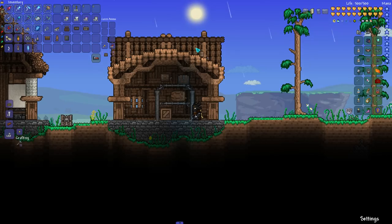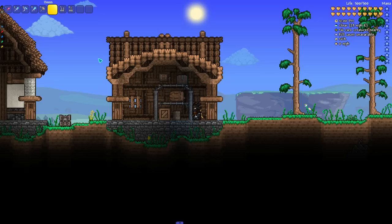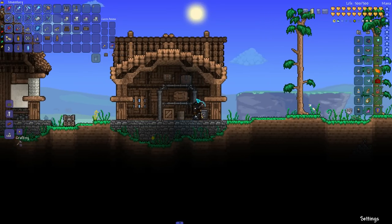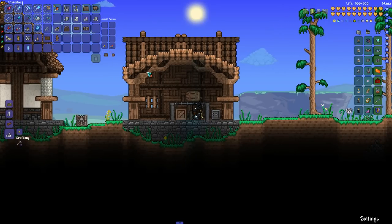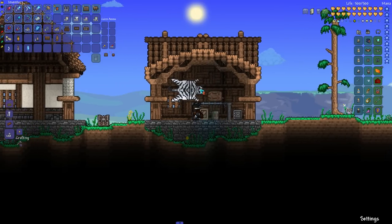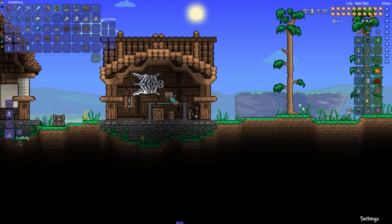We could also place barrels, which look quite nice in medieval shops, and safes look rather nice as well. Anything you think might fit into the shop. If you don't want such a tall shelf, you could put decorations on the walls — maybe a zebra skin or something. You can just mess around until you're happy, and since it's a shop, you could put anything in there you'd want to see sold. It's really up to your imagination.